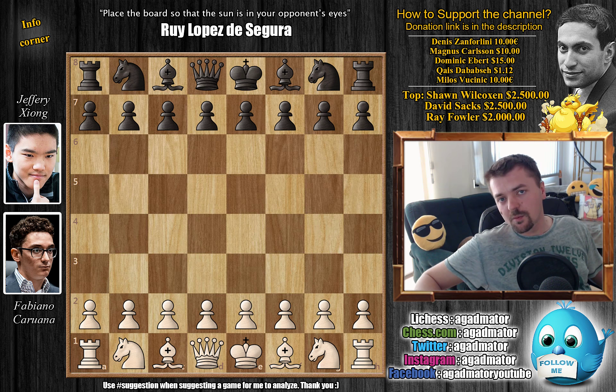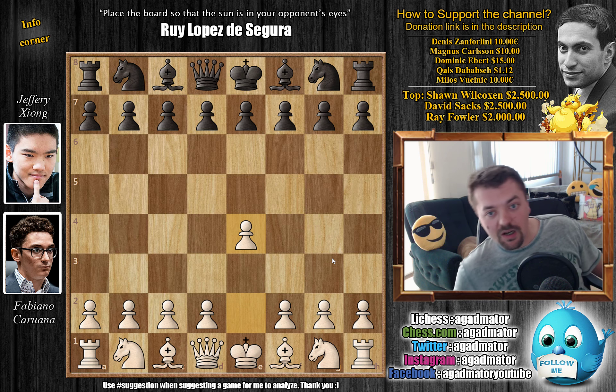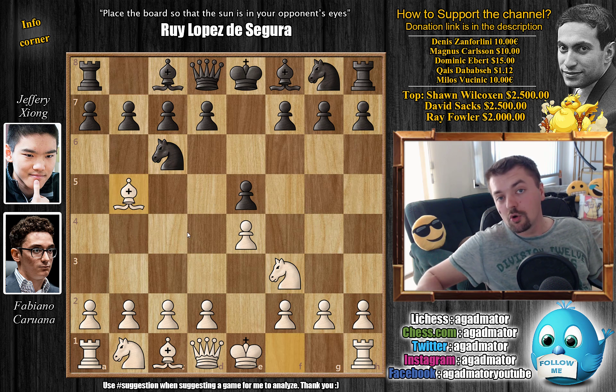This is a really exciting game. It does come from a Berlin Defense, but you'll see it's exciting nonetheless. I have prepared the standings after round 6, so you'll get to enjoy that as well, but only after we check out the game. So without further ado, Caruana has the white pieces and he opens with e4. We have e5 by Xiong, knight to f3, knight to c6, bishop b5 — Ruy Lopez is on the board — and knight to f6, we have the Berlin Defense.